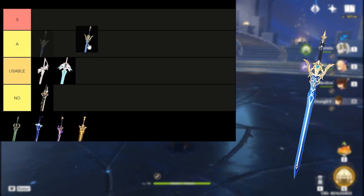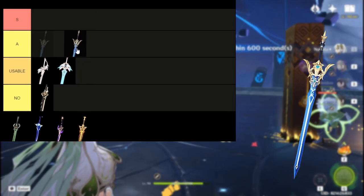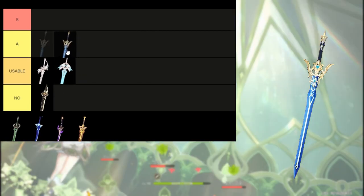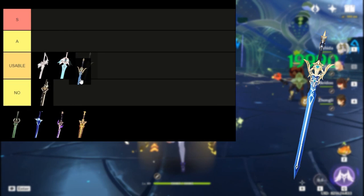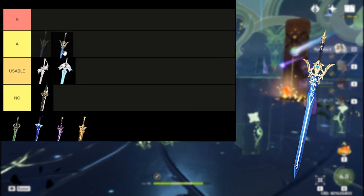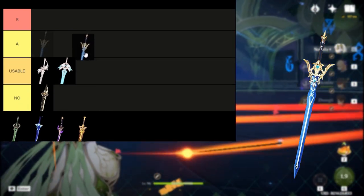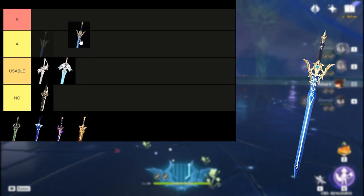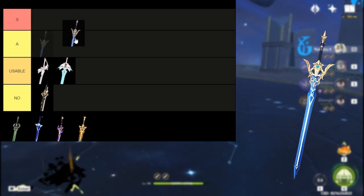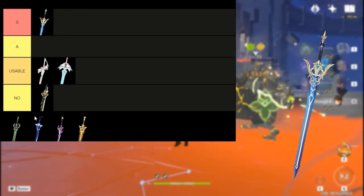Freedom Sworn is very usable on a lot of units, mainly Kazuha. If you've pulled this weapon, might as well use it on him. Its passive increases the damage of the wielder by 10%, which is not that much at Refinement 1. But when you get its stacks up, you'll increase your overall team damage output, especially your main DPS — which is a great bonus. Best used on supports, just because of its ability to help the team's damage output. I'll put Freedom Sworn in the S tier.